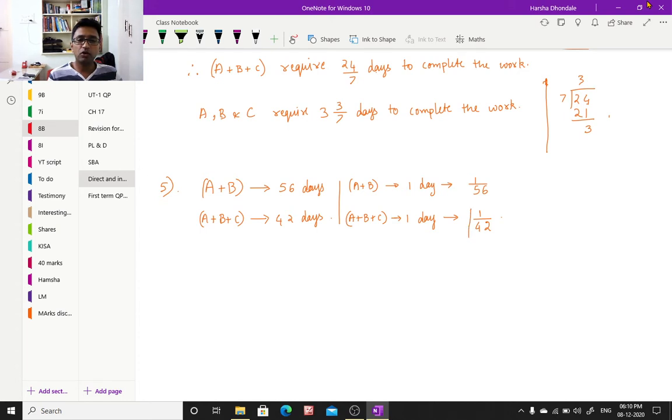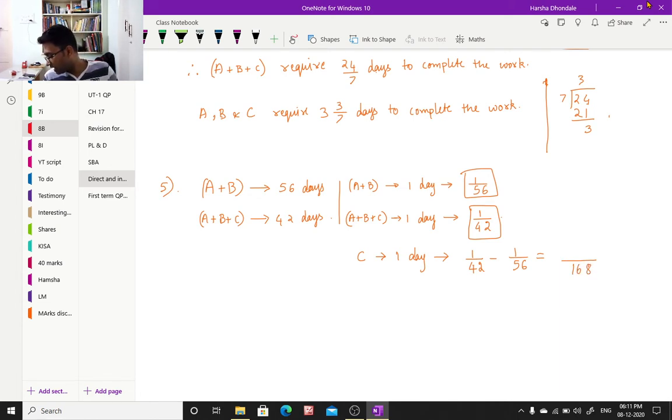A plus B plus C together is 1 by 42, and only A and B is 1 by 56. So when I subtract 1 by 42 minus 1 by 56, I get C's one day work. The LCM of 56 and 42 is 168. 42 fours are 168, so one four is 4; 56 threes are 168, so one three is 3. Therefore C's one day work is 1 by 168.